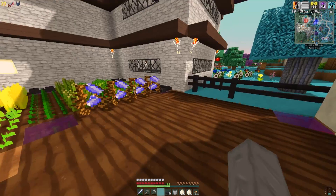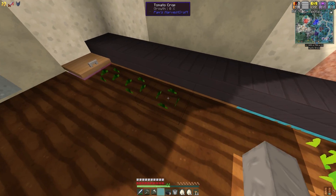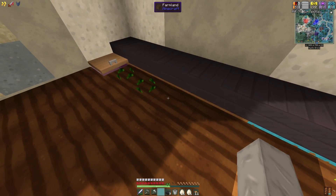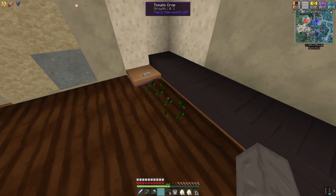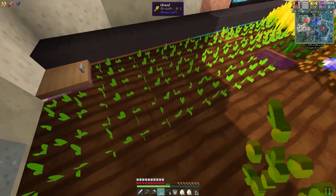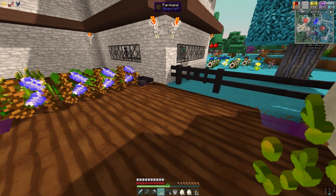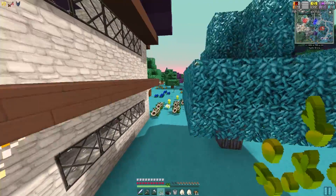That's three tomatoes for now — we're gonna have to go get some more. I put these in the wrong spot. I want this to all be wheat. We're just gonna have to go buy some more tomatoes. Okay, that should be plenty for wheat. We should go to town for tomatoes.